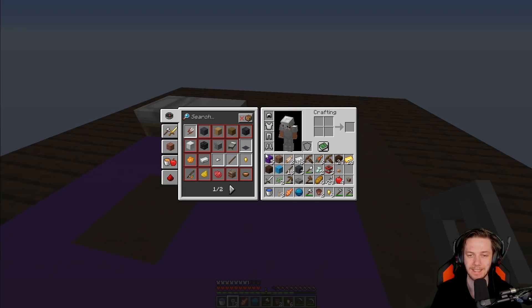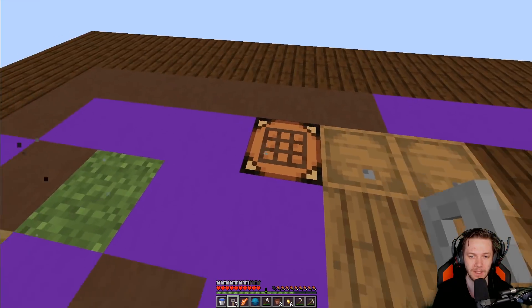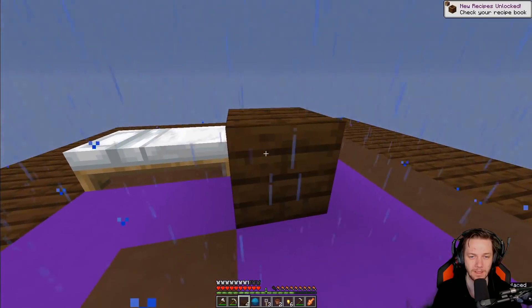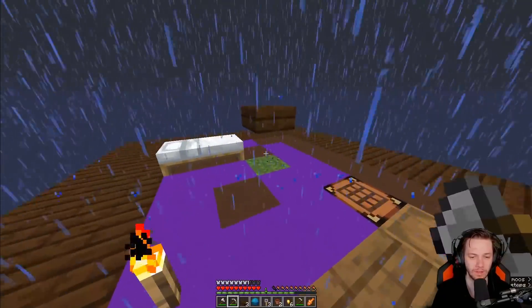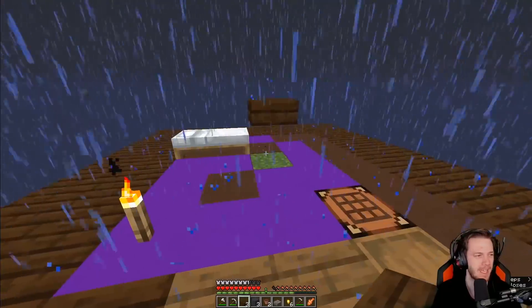At some point, mobs are going to start spawning, and that's when it's going to get real bad. I'm nervous for that. Last time I combated it by making a little thing to catch them in, which in theory would work, but there were some issues. I'm actually going to get a slab and pile them up — I believe that will stop them from spawning right here. It will spawn them on top, but at least I'll have time to move. That's what's key.